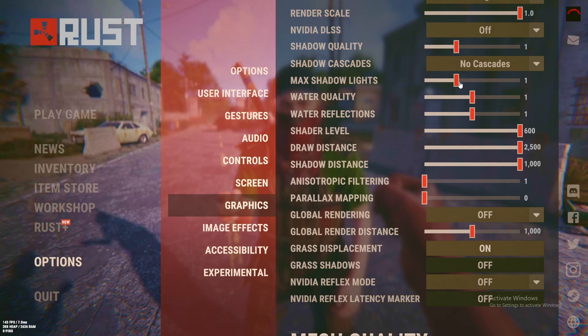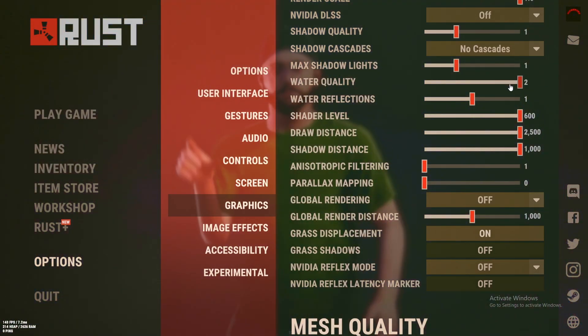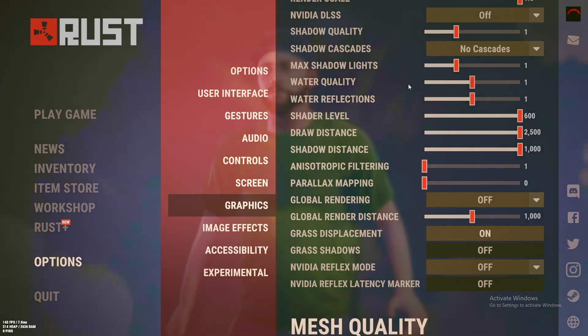Shadow quality: keep it on one, no cascades. Max shadow lights: keep it on one. Water quality depends on your PC — it can go to two, one, or zero. I'm gonna keep it on one because my PC can handle that.